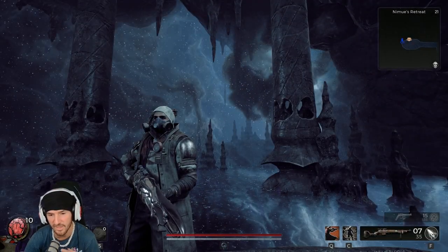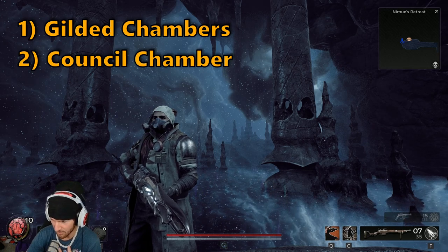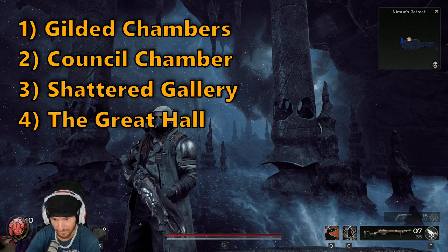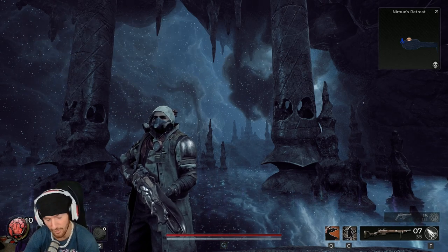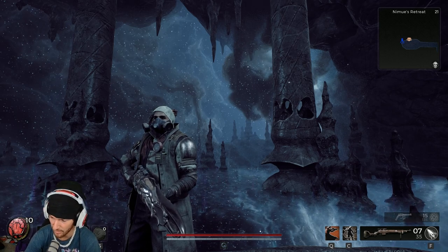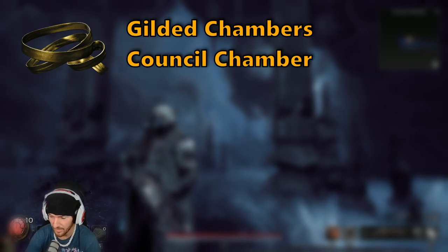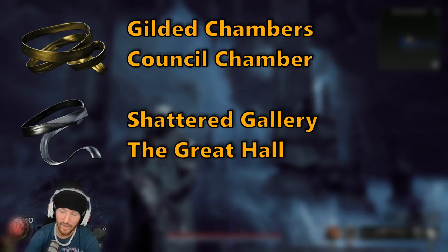The plain ribbons can be found in the following dungeons: gilded chambers, council chamber, shattered gallery, and the great hall. But the golden will only show up in two of those and the silver will only show up in two of those. The golden ribbon is only available in the gilded chamber and the council chamber, and the silver ribbon is only available in shattered gallery and the great hall.